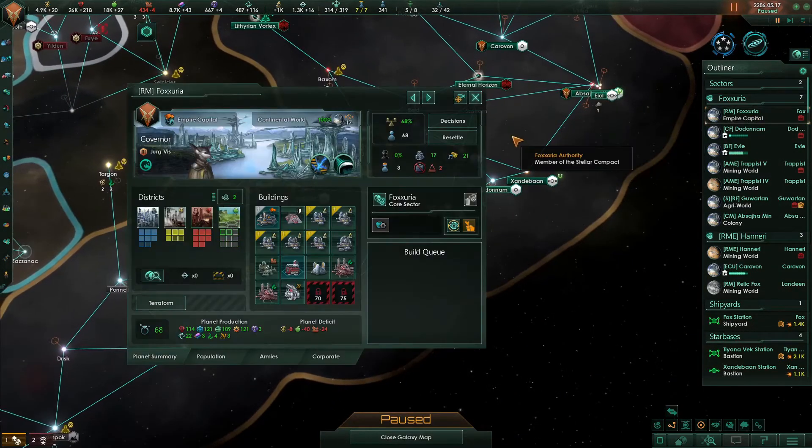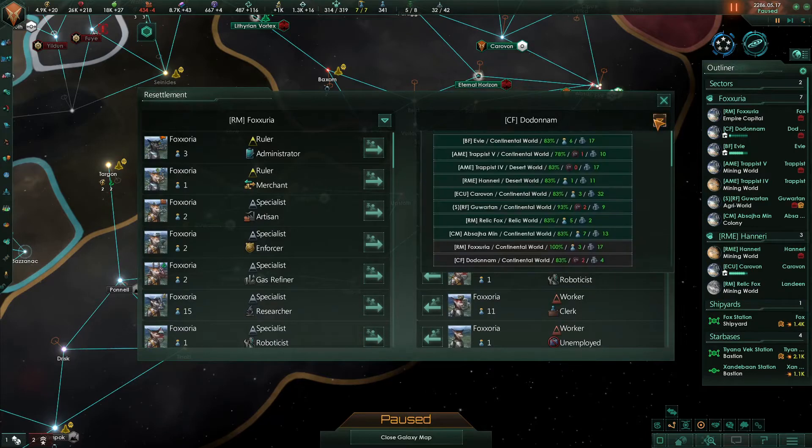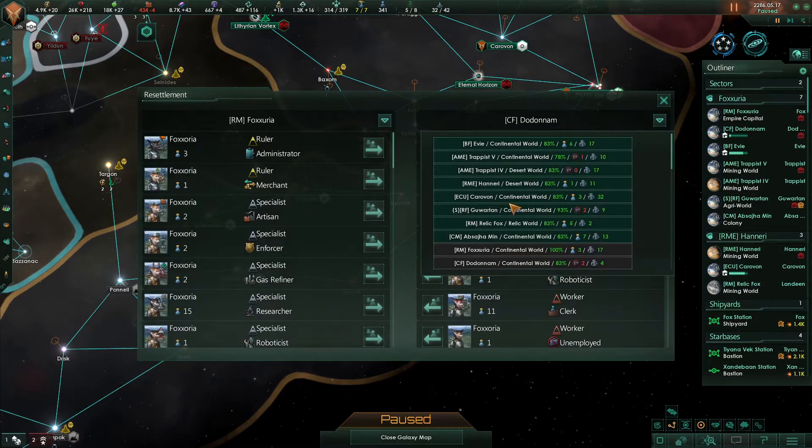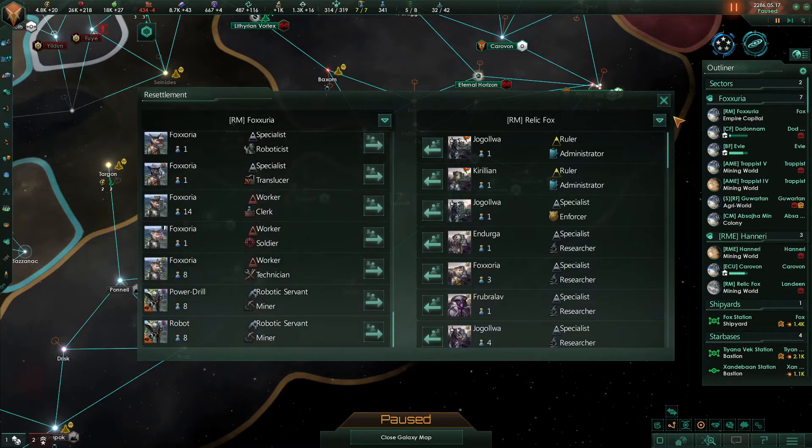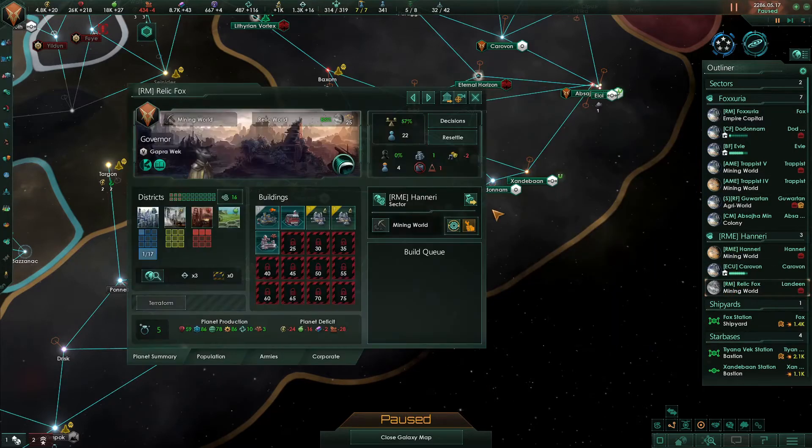Let's take a look at what we have going on in Empire Capital. It says we have two robots who are unemployed. We don't really have any jobs we can give them, so perhaps the best thing to do is resettle them somewhere else. Coralvan, which is going to be our ecumenopolis, has some jobs, as does the Relic World — and it has mining, so that's perfectly acceptable to send those robots off to the Relic World to let them do jobs.